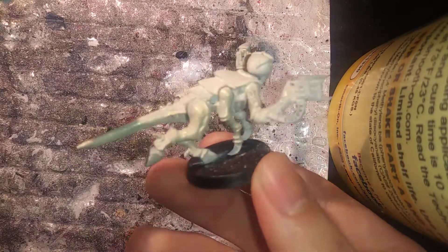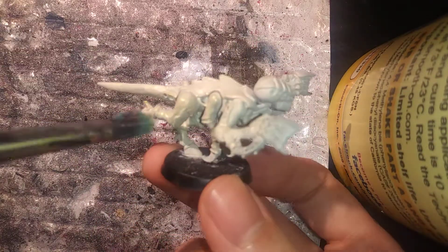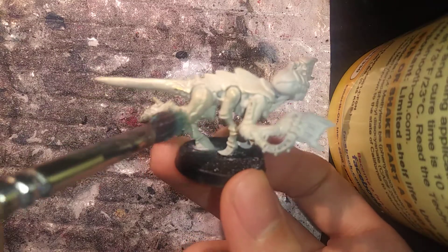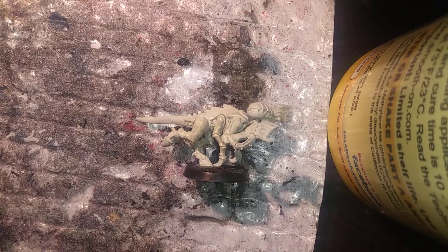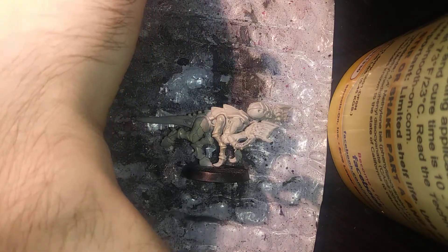As you see there, it's picking up all the gold pigmentation and making the standing-out parts of the sculpt even brighter. We're also going to be hitting all this with a Seraphim Sepia wash to really set the color onto this miniature's exoskeleton.